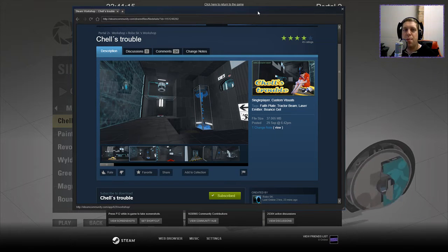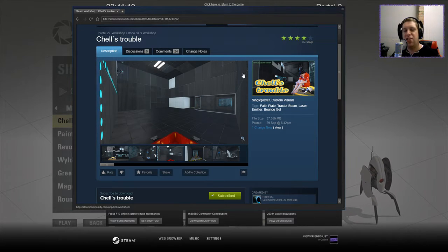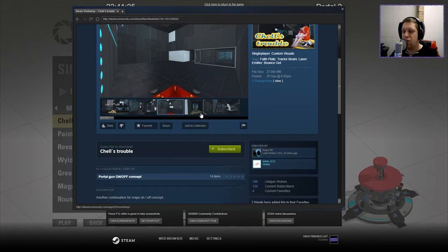Hey guys, what's going on? It's Noc, welcome along to a brand new video. Today we're gonna play Chell's Trouble by RoboSK, which is actually one of the Portal Gun on and off concept maps. If you're new to the channel, please like and subscribe, but without further ado, let's read the description.